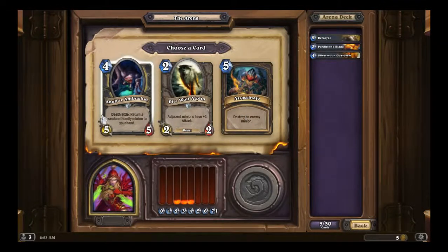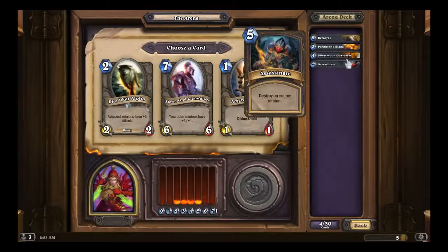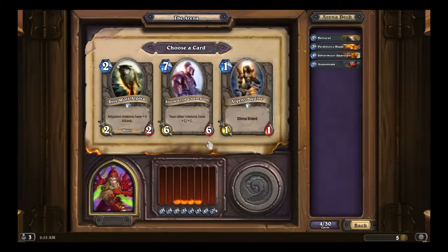Next pick: Assassinate, Anubar Ambusher, and Direwolf Alpha. Assassinate — that's just hard removal right there. Dire Wolf, Stormwind Champion, or Arcane Squire... I'm going to have to go Argent.